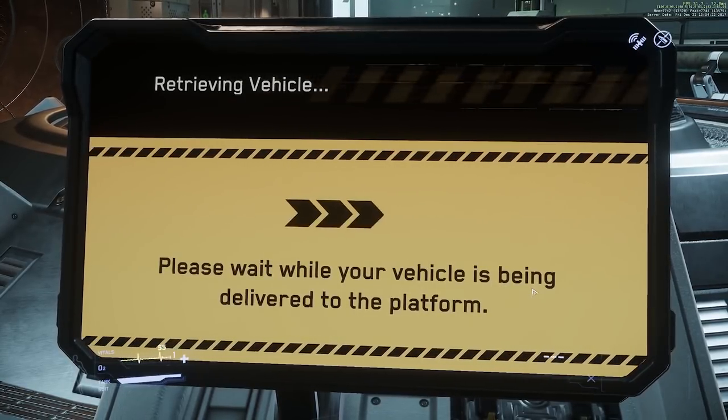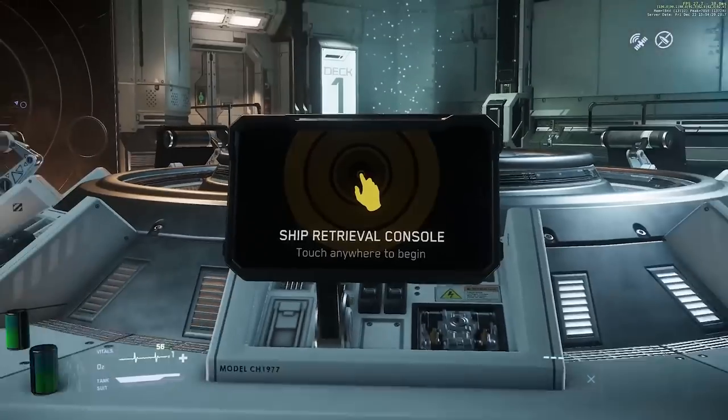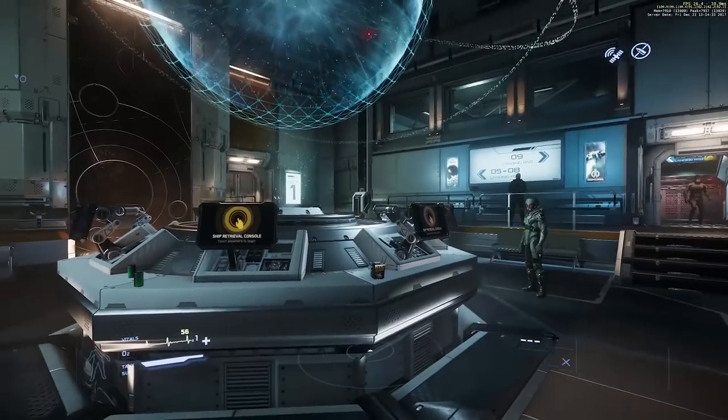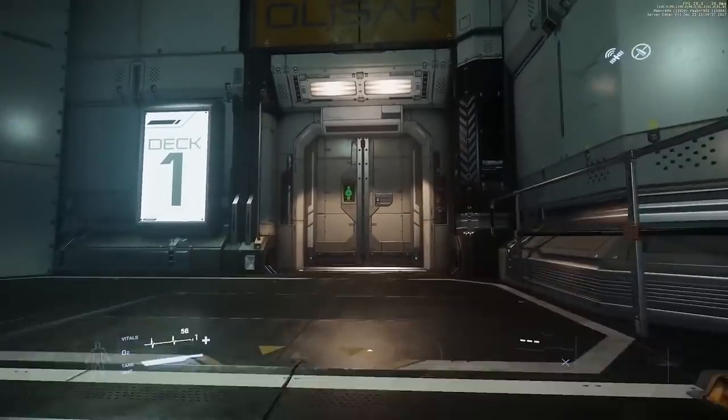Pay attention to where your vehicle is going to be delivered — in this case, pad A2. Go back from the terminal and look at the landing pad boards to work out where A2 is, then travel to your ship.